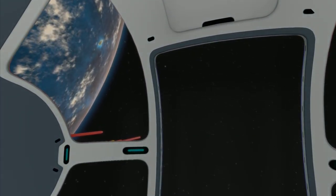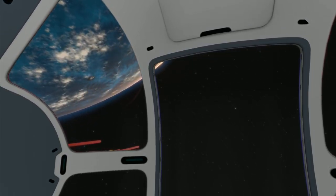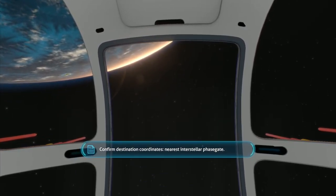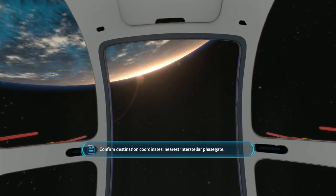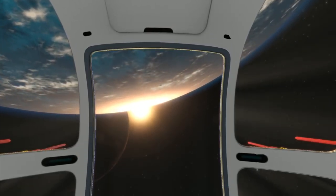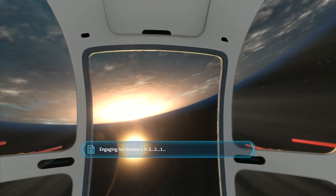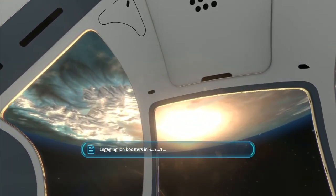I was a bit worried there for a minute. Confirm destination coordinates — nearest interstellar phase gate. Engaging ion boosters in 3, 2, 1.